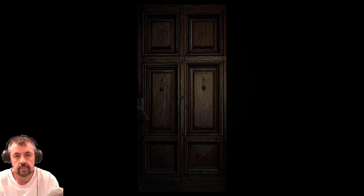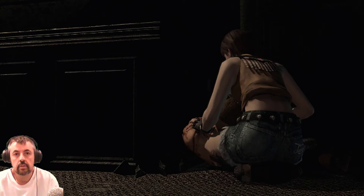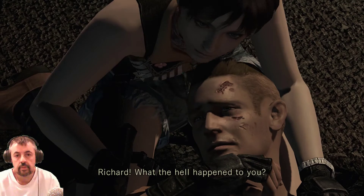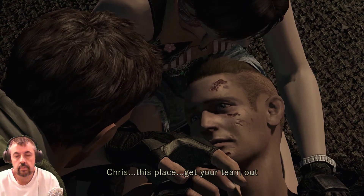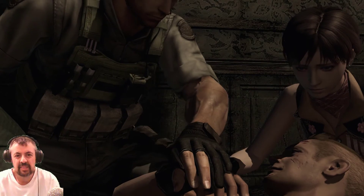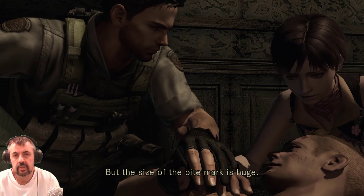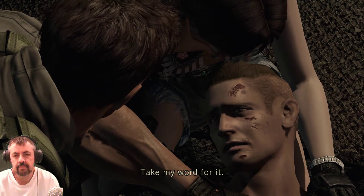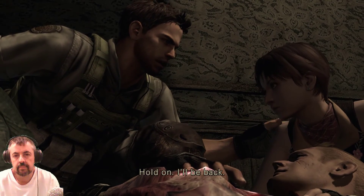Need to find some health before we work that one out. Who's this? Chris Redfield, Alpha Team — we're here to rescue you. Richard. What the hell happened to you? This place — get your team out of here. Demons everywhere. Don't talk. He seems to have been bitten by a poisonous snake, but the size of the bite mark is huge. It's not just any ordinary snake. Oh dear. He needs serum — I left it in another room. I'll go get it. Please hurry. Hold on, I'll be back.